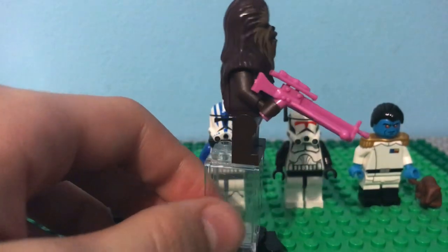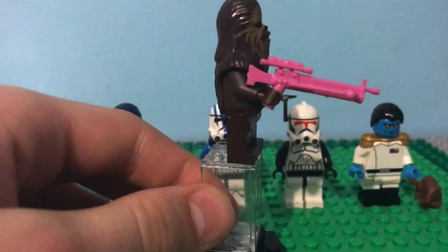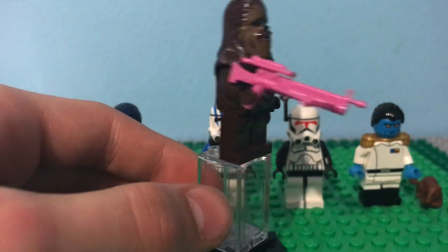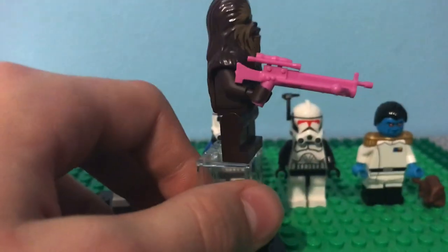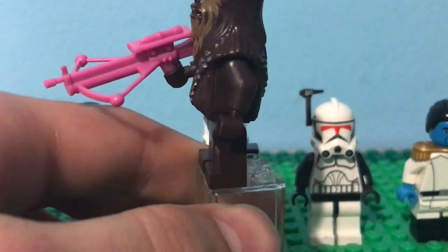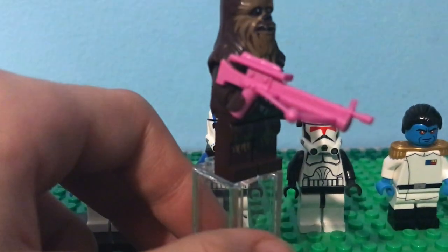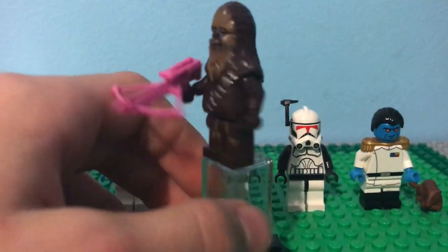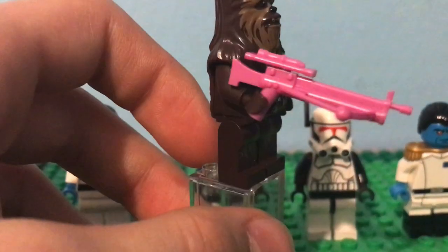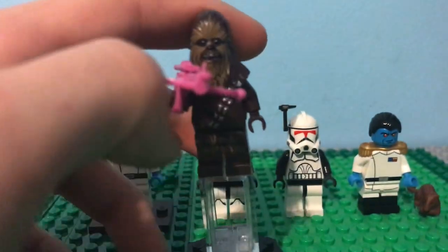Here is the first weapon — we have a crossbow blaster. It's cool, it's in pink. I surprisingly only got four pink weapons; the rest were either black, silver, or one gold. It's a cool mold. I probably won't use this for anything unless it's like a pirate, and I doubt a pirate will have a pink weapon. Chewbacca holding his pink crossbow blaster — that's cool. You can see the little scope right there. Not my favorite weapon, but let's go on to the next.